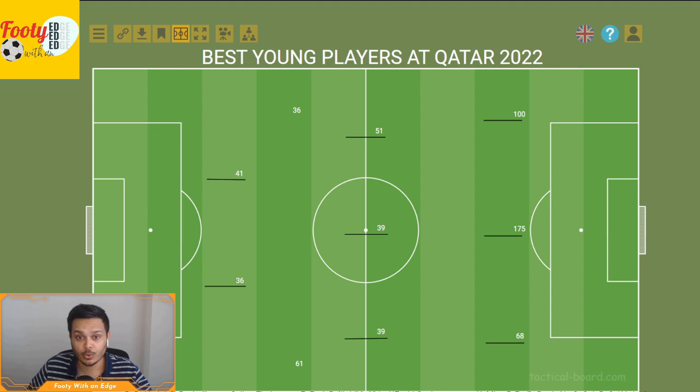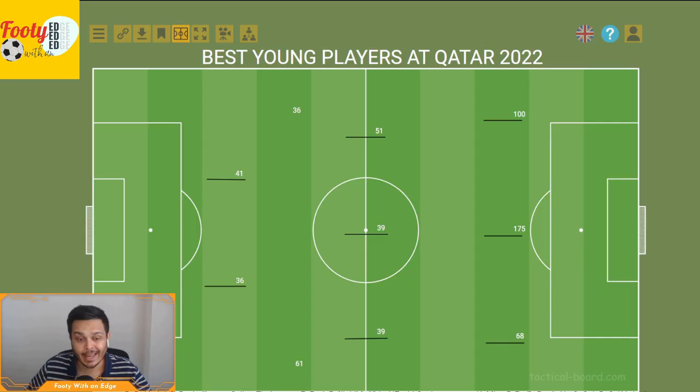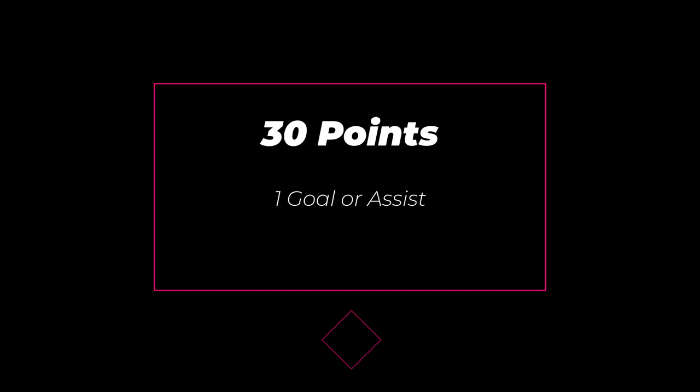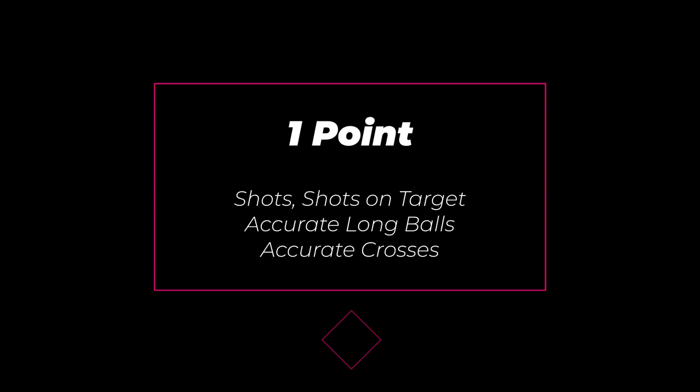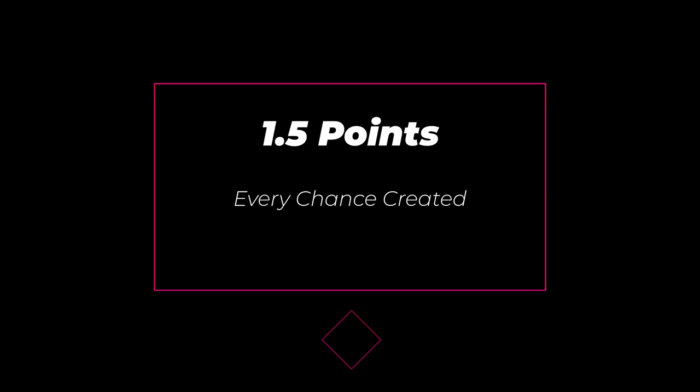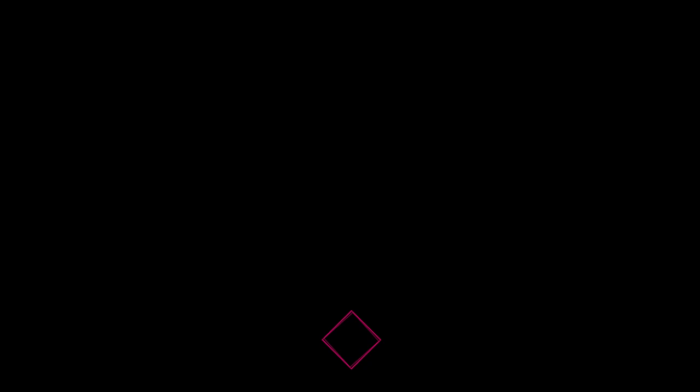In step three, we'll use our statistical model to determine a total score and player effectiveness score for each player. For the total score, a player gets 30 points each for a goal and an assist, 5 points each for one XG and one expected assist, 1 point each for shots, shots on target, accurate long balls, and accurate crosses, 1.5 points for each chance created, 0.5 points for a progressive pass, and up to 10 points for pass accuracy — so if it's 90%, you'll get 9 points.